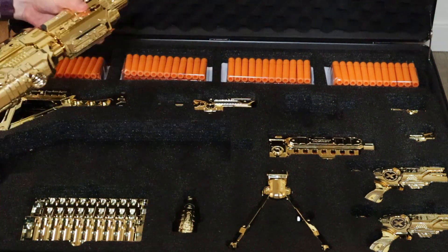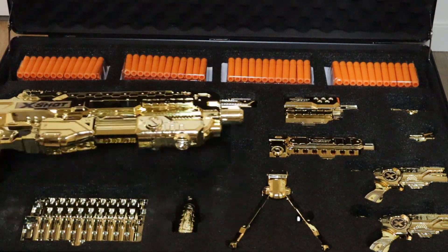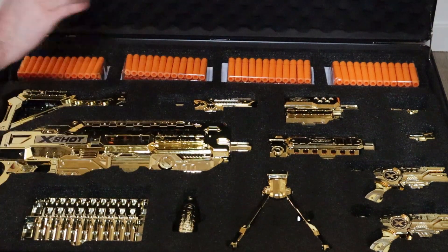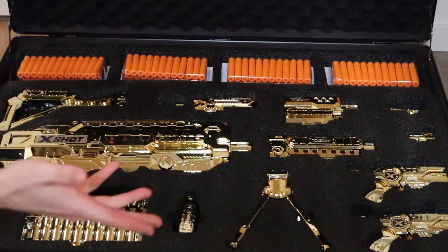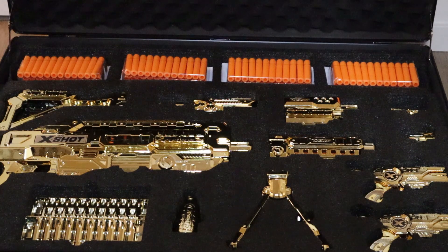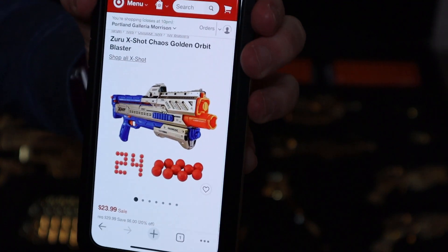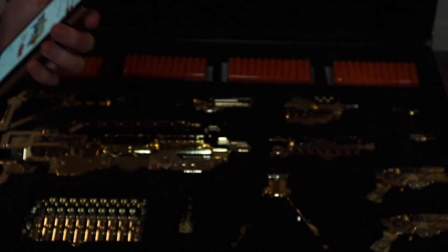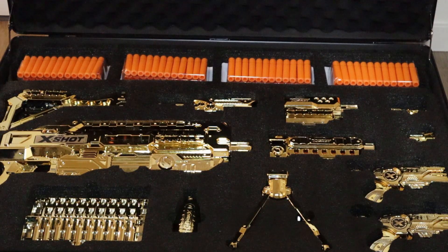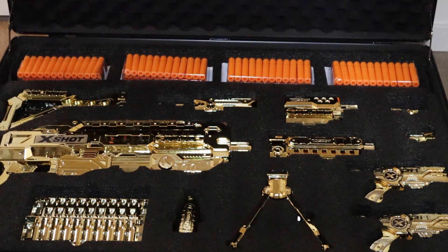Now it turns out the reason they sent another one of these is to announce that their Orbit with the Royale colors is going to be showing up at Target very soon. So even though only a certain number of people could get the all-gold blasters, the gold and blue Royale line is actually showing up for everyone to buy, and they look pretty cool. The Orbit is already on Target and already on sale — good blaster, good price. The Meteor is what's already been out before, but now the Orbit is coming, and that's what this campaign is showing off.